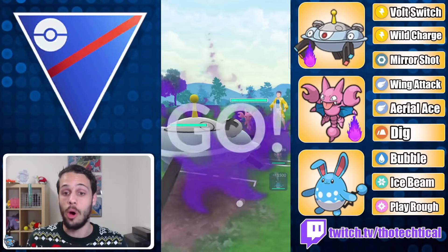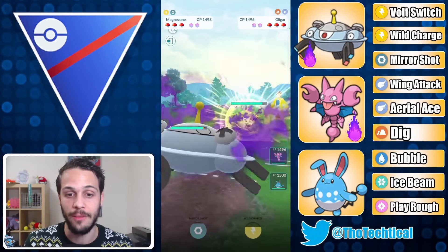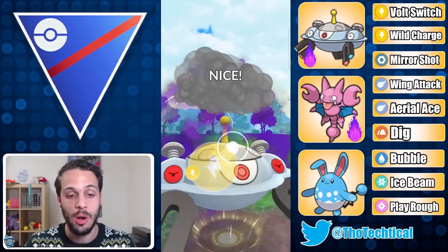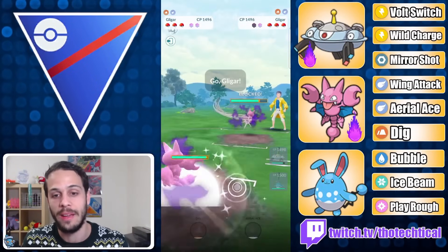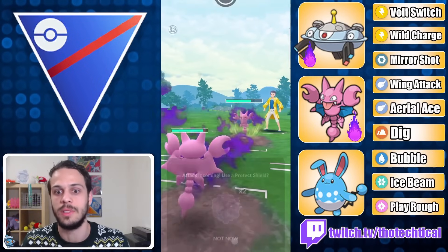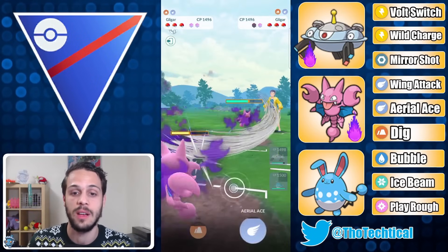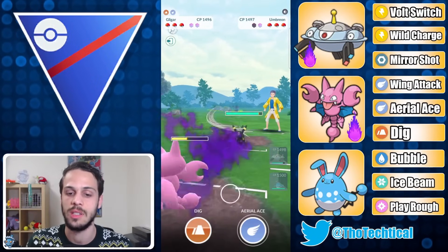That was a line where my opponent had three counters to Magnezone — Annihilate, Glygar, and Whiskash — and Magnezone still managed to put in work. Here we go: another Ground type, Shadow Glygar, but this is truly not bad for Magnezone at all. This matchup is part of why I'm running Magnezone over other electrics like Charge Beam, because you have so much play into Glygar. They decided to shield the Wild Charge, so I've gained shield advantage.